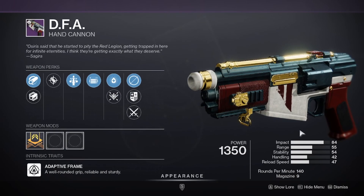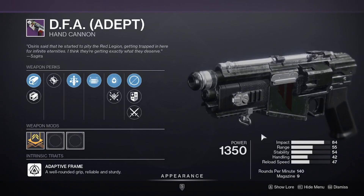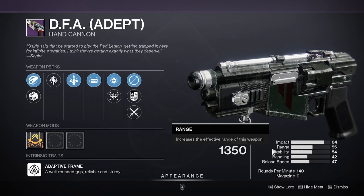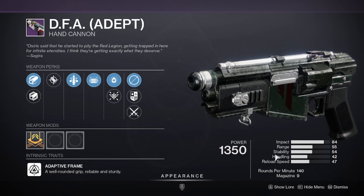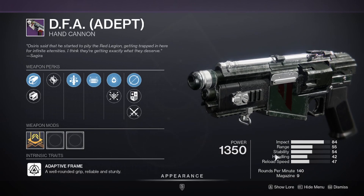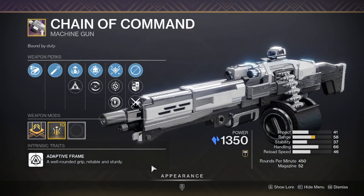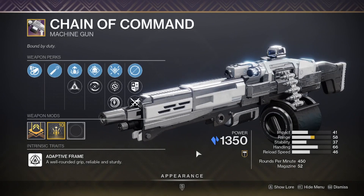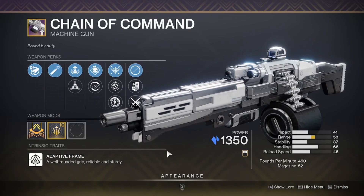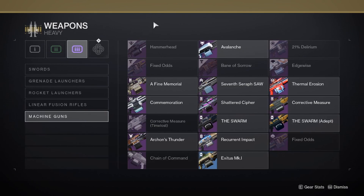Also for Nightfall weapons there appears to be a new hand cannon called the DFA — this looks actually terrifying because of how much impact it has. The PvP meta might swing heavily back toward 140 RPM hand cannons and sniper rifle combinations, so it's going to be a bit scary going forward. And finally we have the seasonal machine gun Chain of Command, which can be unlocked from any activity — start grinding for your first reset to get one. Don't worry, I've omitted the dungeon weapons and will cover them later.